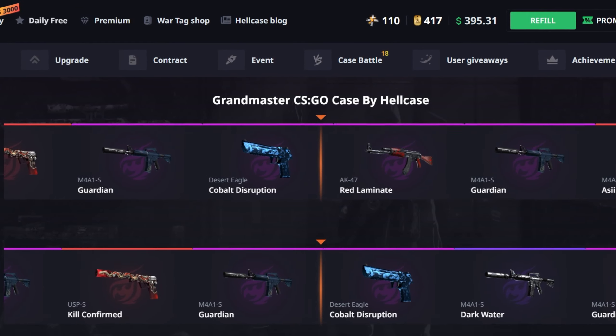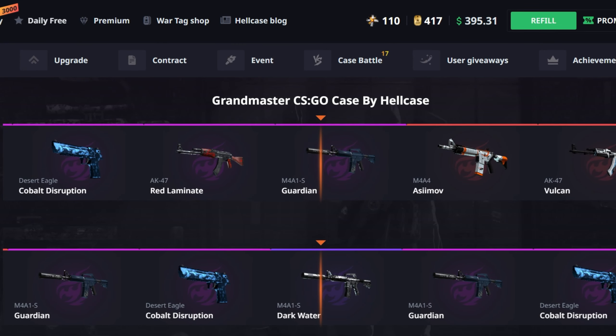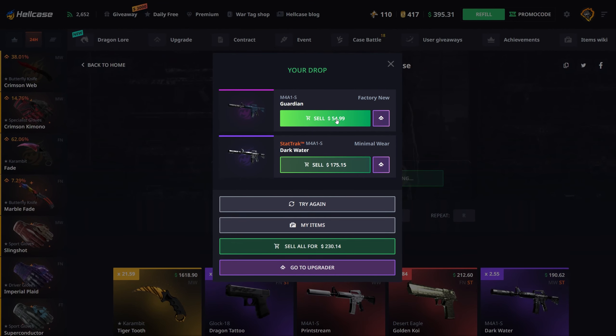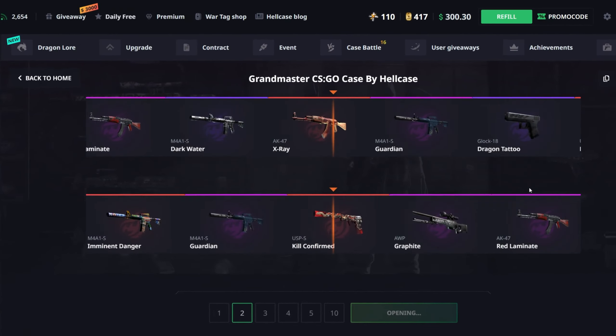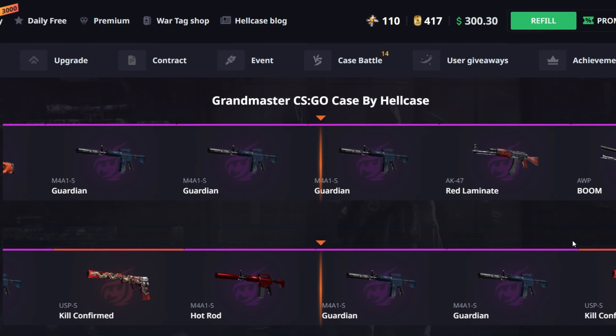Trying the Grandmaster case, 150 each, doing a couple. Need to pull a really good ticket here to make a comeback. We got a Famas Dark Water - can be decent since it's an old skin. 175! Did not think it was gonna be that much - holy shit, we actually made like 80 dollars profit. I'll take that, running it back.